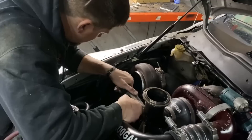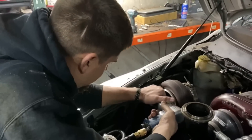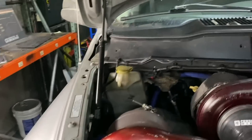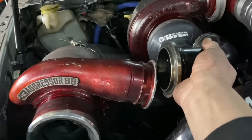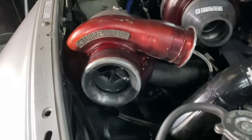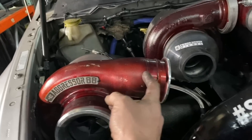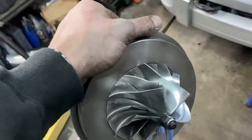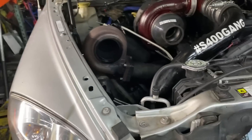We ran into our first snag of the night — the interstage pipe. The SXE cover is a little thicker, so we had to clearance that. Luckily Shad was a nice guy; I harassed him. What we're going to do is cut the turbo here and weld a V-band flange back on there, and that will allow us to hook it all up.